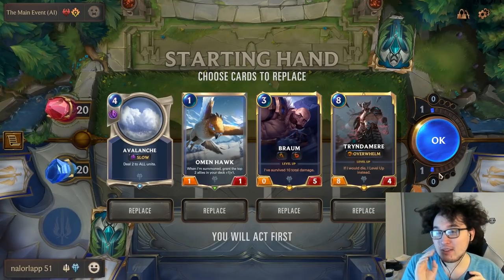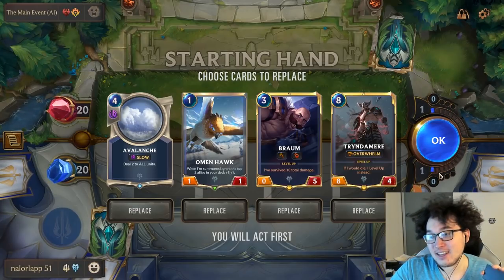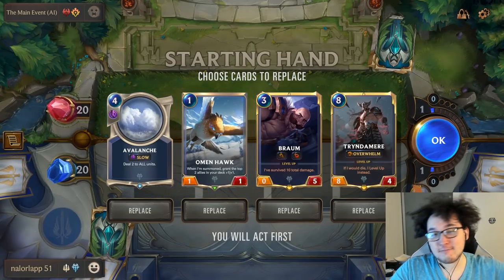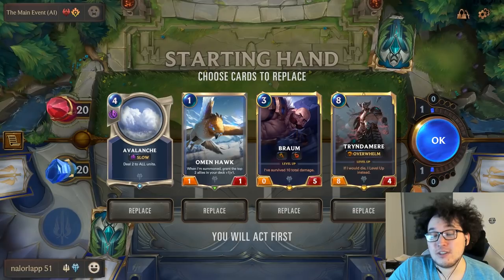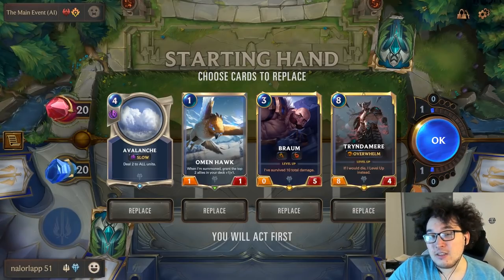These are the first two steps before you even look at the cards in your hand: know whether you have the attack token, who the opponent is, and most importantly who's playing the faster deck. Starting with a very basic example — Avalanche is very good against his aggressive deck, and we don't really have too much that's going to clunk it up.